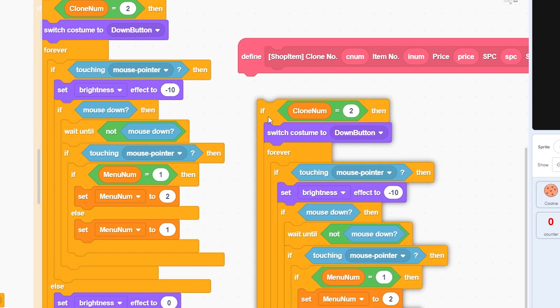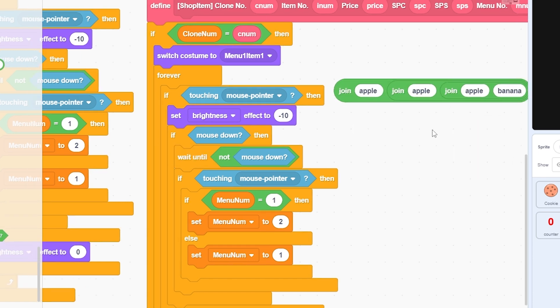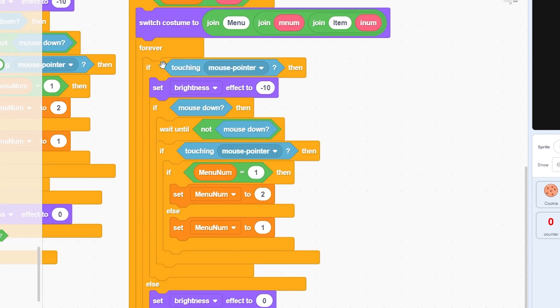Script the shop item block: use clone number to switch to the right costume by joining 'menu', the menu number, 'item', and the item number. Then in a forever loop, add the same hover brightness effect when touching mouse pointer.